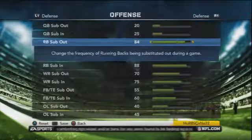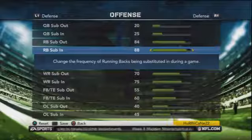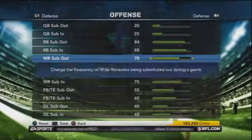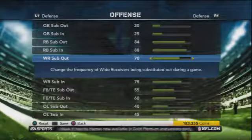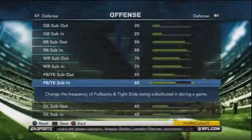Here are my auto subs. I do 84-88 on running backs just so Toby Gerhart gets a couple of carries each game. If you were the Carolina Panthers and wanted more of a 60-40 split, I'd bump it up to maybe 90 in and 93 out so you get carries from D'Angelo Williams and then Jonathan Stewart comes in for a while. I don't think linemen should be subbing out very often, and the same goes for tight ends and fullbacks.